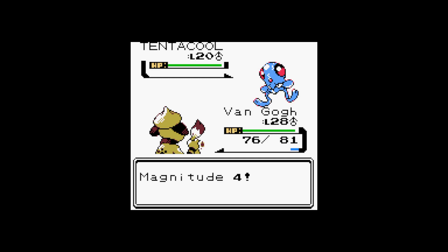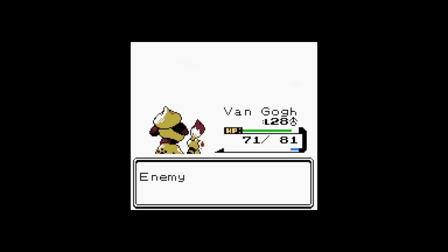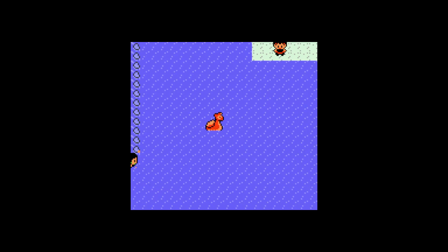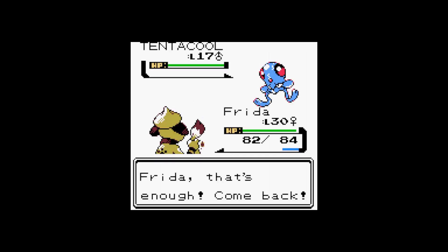Constrict - let me see what it does. Constrict inflicts damage and has a 33.2% chance of lowering the target's Speed stat by one stage. But in Gen 2, it was reduced to a 10% chance of lowering the target. So it used to be a third, now it's down to 10% - and it's really basic, it's like a basic level attack, really nothing at all. Constrict just is not good enough to have in my own lineup.